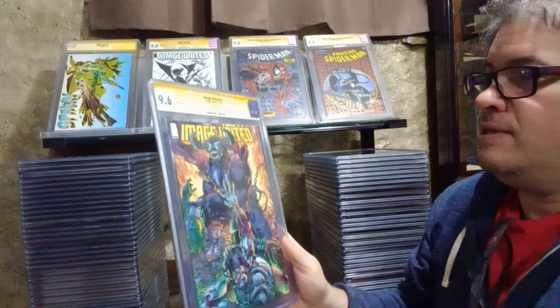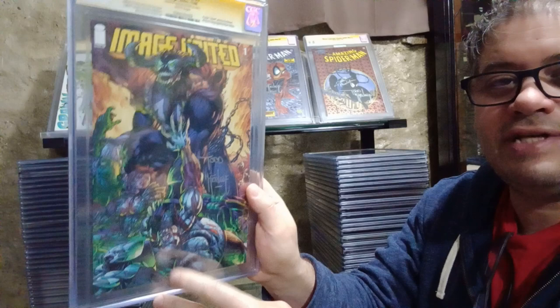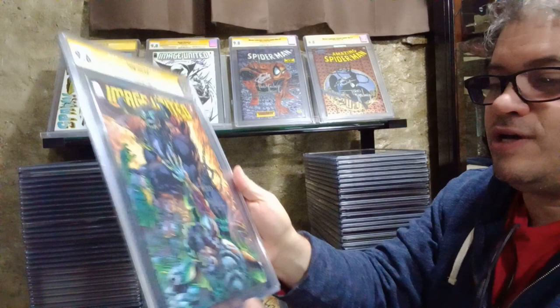Now let's start with this side - these are all my Spawns. Right here we have Image United number one, signed by Mr. Todd McFarlane, 9.6. I think this is the first appearance of Mega Spawn on cameo. Here's another one, 9.6. I got these on eBay.